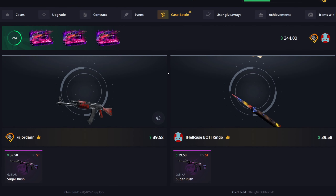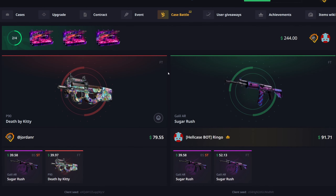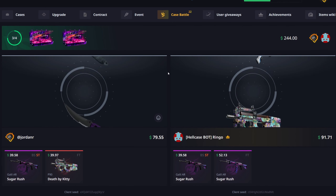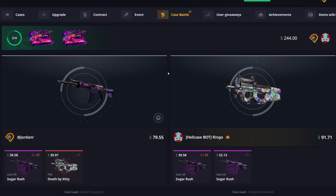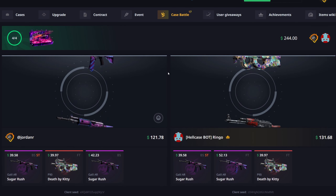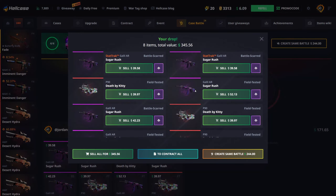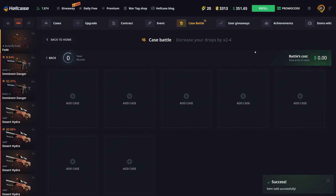Starting off not great. That should be a lot better — never mind. I keep forgetting the Death by Kitty is not worth very much. We're only down by 10 bucks, we just need to pull better. That should be better — there we go, nice. Didn't pay amazing but I'm gonna sell back everything and we're running back another big battle.